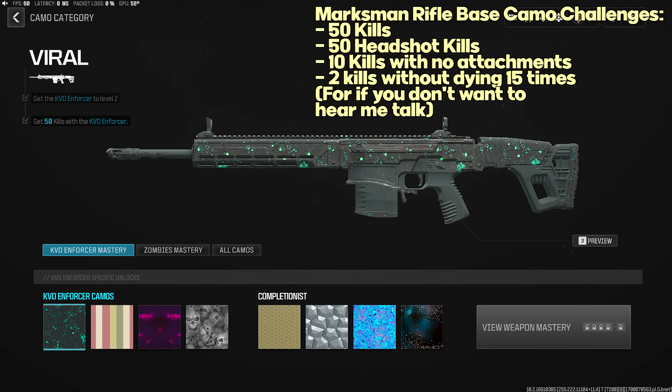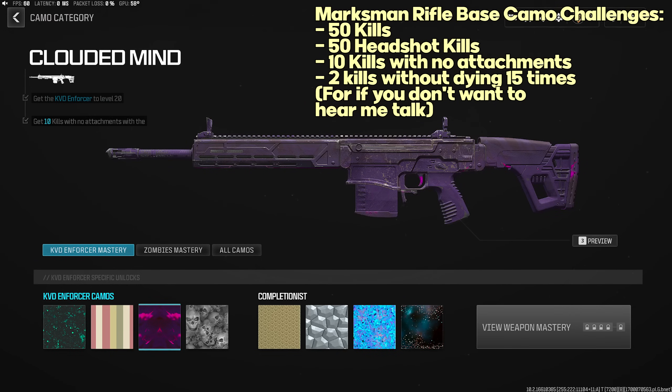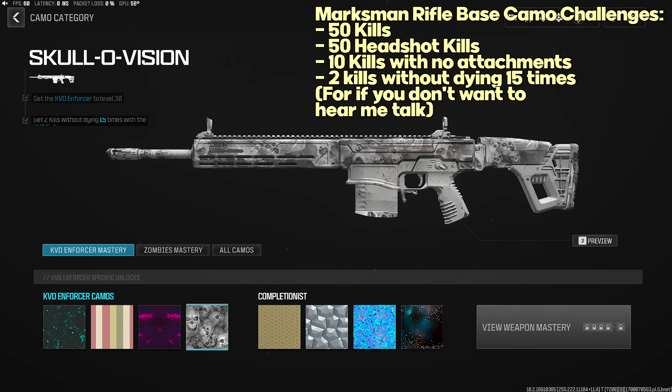Marksman Rifle base camo challenges: 50 kills, 50 headshot kills, 10 kills with no attachments, and two kills without dying 15 times. The kills-without-dying challenge may also be bugged, but two kills without dying 15 times is pretty manageable regardless.